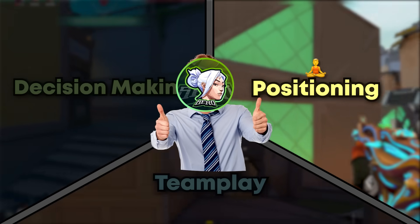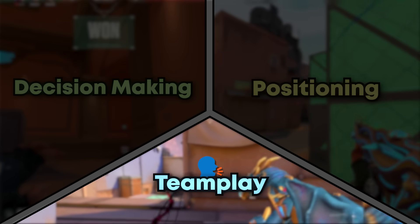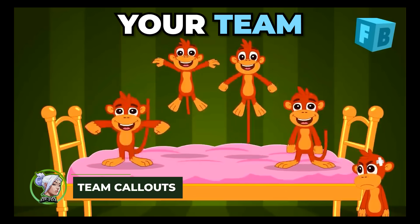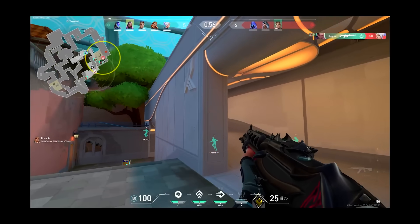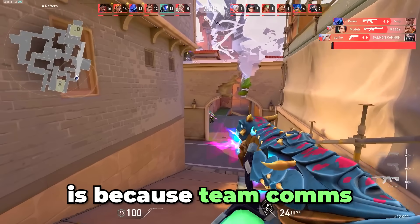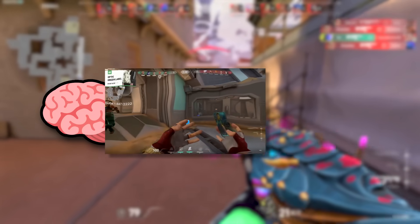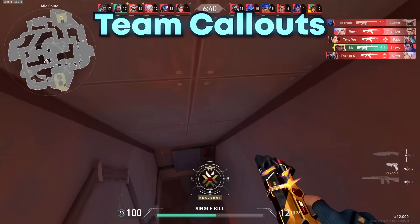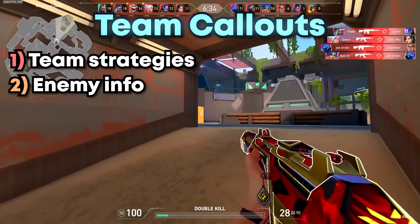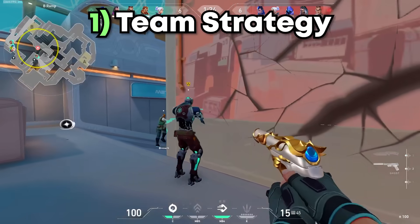Now that you have a good grasp of positioning, let's move into the final aspect of game sense: Team Callouts. Team comms are crucial to ranking up because they create consistency. Every game you have 4 random teammates, and the only way to have consistency with them is through proper communication. Team comms is actually the verbal form of game sense — you take strategies from your mind and realize them in the actual game. When it comes to callouts, there are 3 main ideas to communicate: your team's strategies, information about the enemy, and positive reinforcements to boost morale.